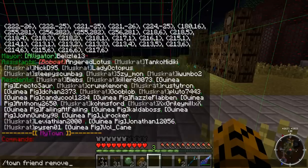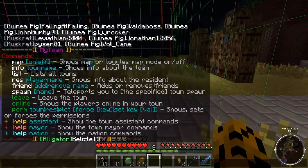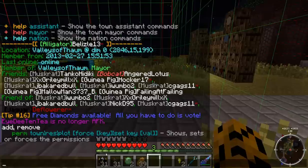Your friends list becomes a little bit more important in permissions, as I said. There's also town leave and town online, which shows you online players. Now let's look at town perm. If you just type /town perm it shows you can set permissions for a plot, a resident, or the entire town — those are your force permissions.